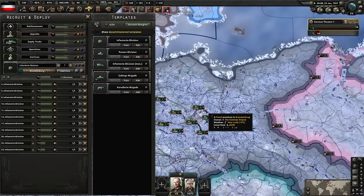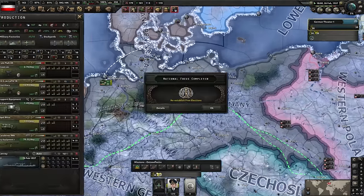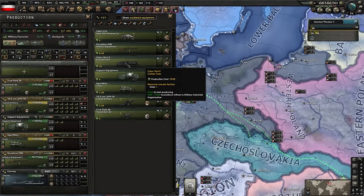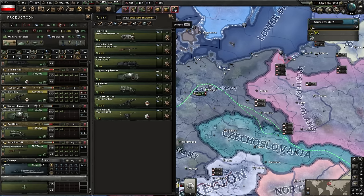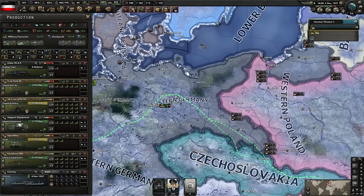Deploying trained divisions to a map location and assigning them to a field marshal means all equipment goes to the standing army first, then training divisions. The civil war was only three months ago and there's only one civilian factory left to repair - it's almost like nothing happened. I reassign production: adding trains with shift-click to put them at the top of the queue. One mil produces about 5 trains per year, improving to 12-15 per year as production efficiency rises.